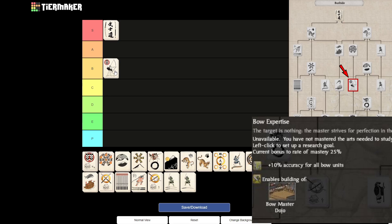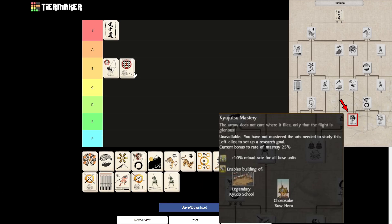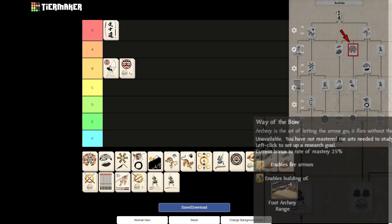Also, the 10% accuracy bonus is mostly noticeable on units with already high accuracies, such as the Bow Warrior Monks, and those are pretty late-tier units. There's also the reason why I would say Kiyo Jutsu Mastery is B tier as well. This Kiyo Jutsu Mastery is definitely B tier — the Bow Expertise might shift to A tier in some cases, but Kiyo Jutsu Mastery is definitely B tier. It is a very late-game art, the bonus isn't extremely good — 10% reload rate for all bow units — and it unlocks the legendary Kyudo School.